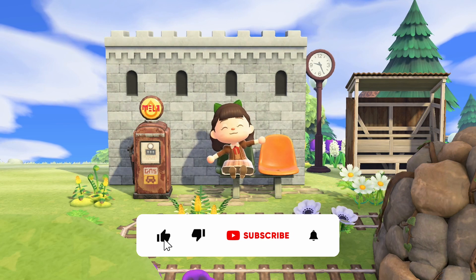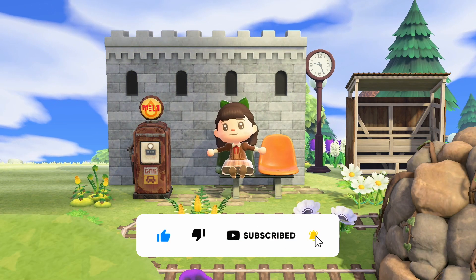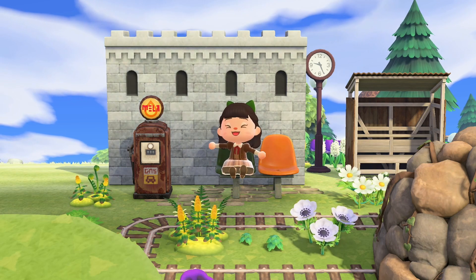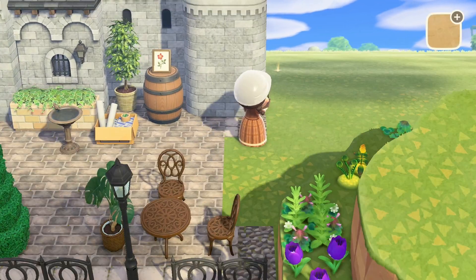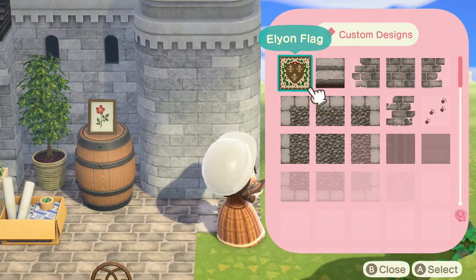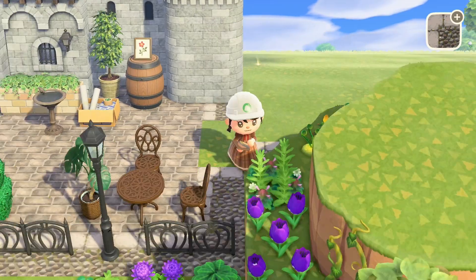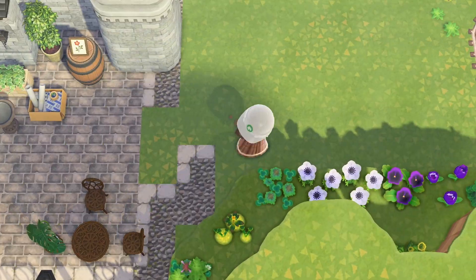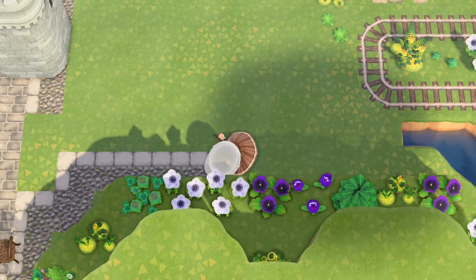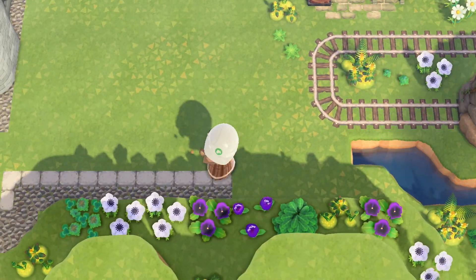Hello my little friends, welcome or welcome back to my channel. My name is Shamalee and we are back on a lion trying to complete the island. Today we are back for a speed build where I am going to be designing the royal gardens. If you want to see more Animal Crossing content, subscribe to my channel.